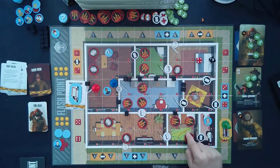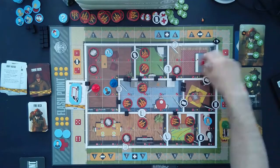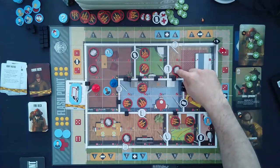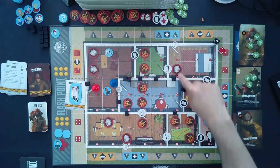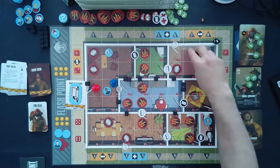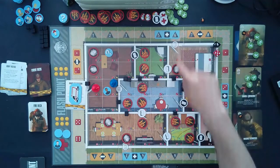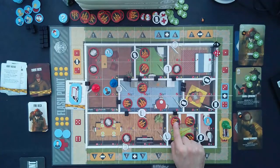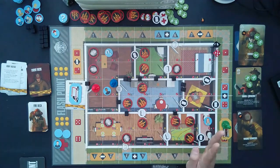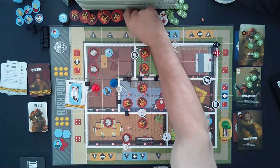We try again targeting the same area. Roll six and two — out of our quadrant — so we flip to the opposite side: two and five. Six and five splashes down exactly where we wanted. That gets rid of all three fires right there. That's great!